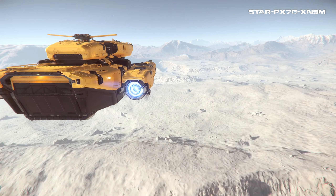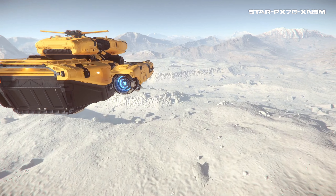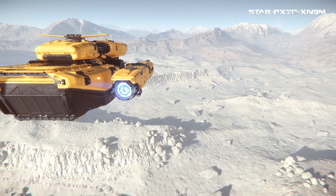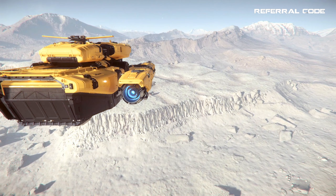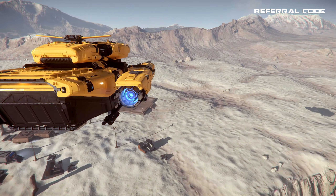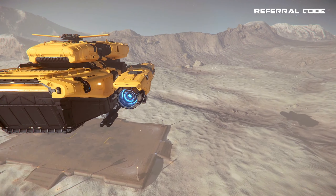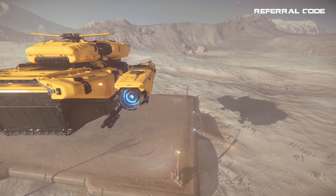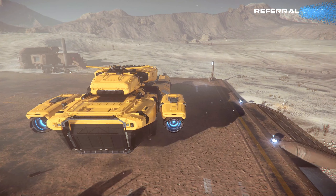How does the Drake Vulture handle and fly? It handles slightly better than expected. It is sluggish in atmo, which is to be expected, though I feel it's a little too sluggish for its size. It turns better than expected and is more responsive than the Prospector feels to me, especially when coming into a station or maneuvering around salvaging targets. It's not fun to fly and not meant to be, but I felt at ease and enjoyed flying it without my typical gripes about too much nose dip, which you find on other Drake ships like the Cutlass.